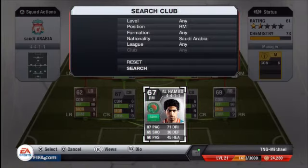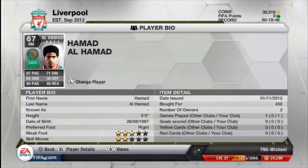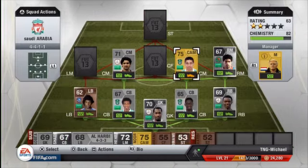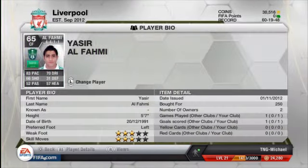The right mid is a silver player — really good, bursting down the right. 87 pace, 71 dribbling, 65 shooting, not bad for a silver. He cost me 450 coins, which is cheap. This is quite a cheap team overall — 9,350 coins for 18 players altogether. The center forward is really good; people actually really wanted him. He cost me 250 coins — that's a bargain.